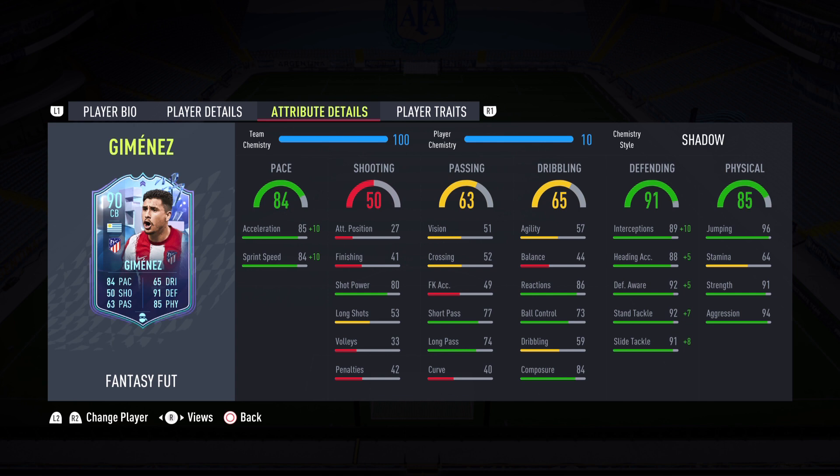Dribbling is 65, with 57 agility. The 44 balance is not good at all, but hopefully that won't be an issue with this card. He does have 86 reactions and 84 composure, so this card could be a game changer on defense. He has 91 defending — 89 interceptions, 92 defensive awareness, 92 standing tackle, and 91 sliding tackle. With the Shadow chemistry style, it is basically already maxed out to 99. You love to see it.